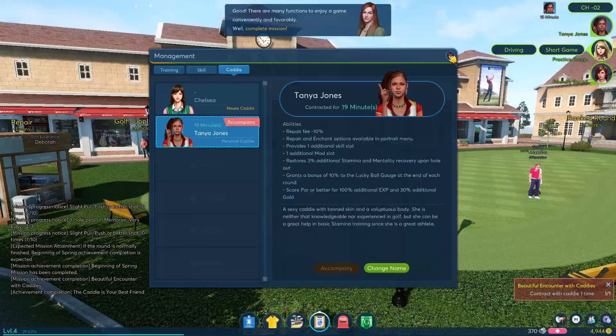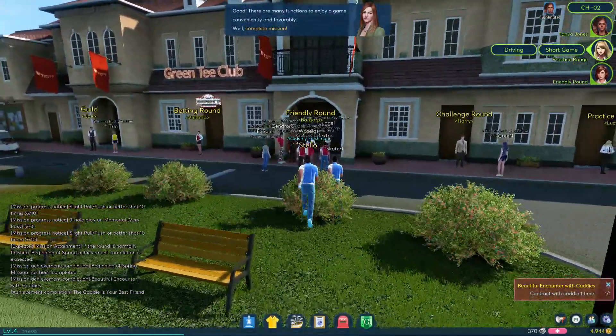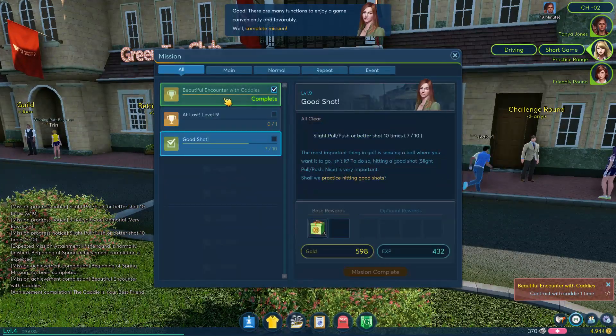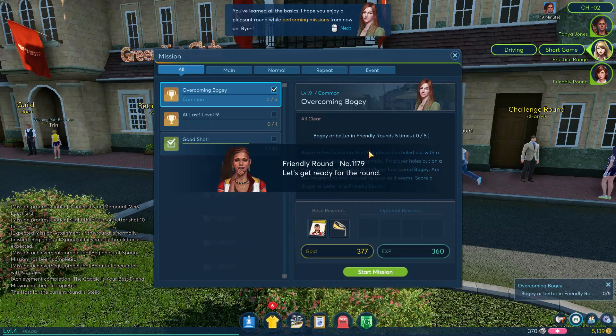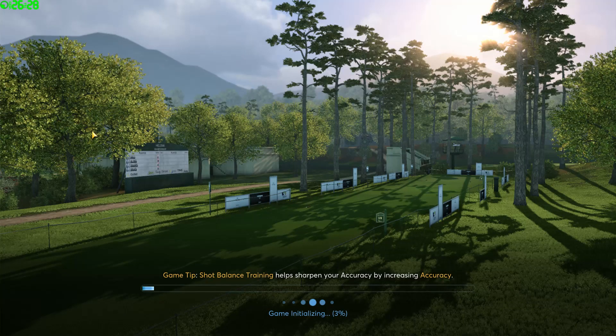We're going to try out Tanya Jones here. I'll double-click her — yes, I'm going to contract you for 20 minutes. The caddy is your best friend. I got 10 platinum for completing that. We're going to accompany Tanya Jones for 19 minutes. I need to get off my sign and go back to a challenge round. I already completed that mission! Overcoming bogey: bogey or better in a friendly round five times. So we just need to go play another friendly round.